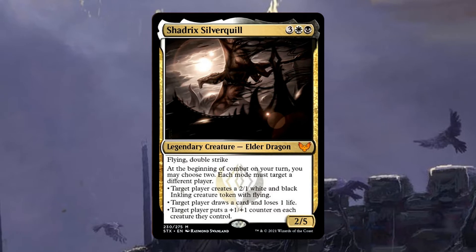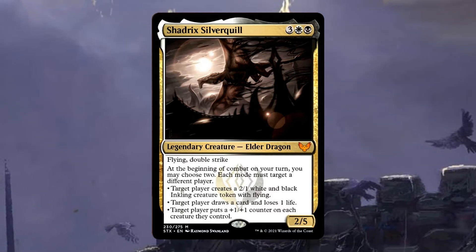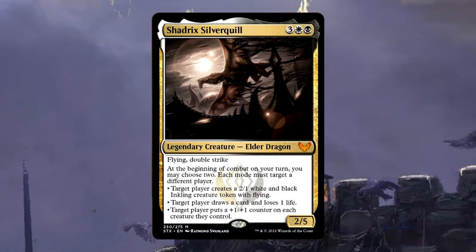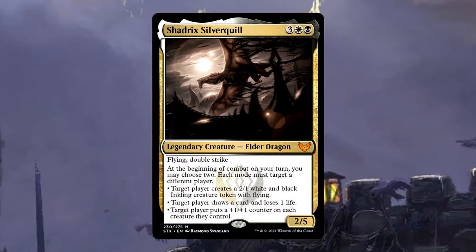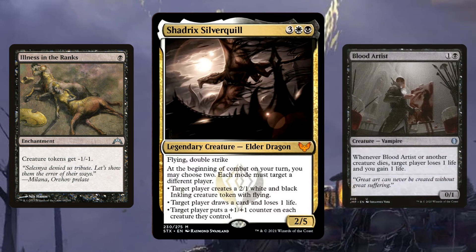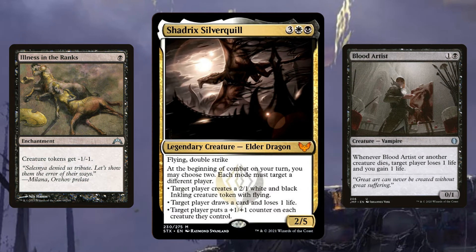Compare Shadrix to one of the only other Orzhov commanders with card draw, Furia Judge of Valor, and the card draw advantage Shadrix provides is clearly superior. For the opponent mode, I've built this deck around choosing 'target player creates a 2/1 white and black inkling creature token with flying' and giving that to an opponent. I'm calling this deck 'Shadrix Hates Life.' The deck is built to decimate creatures — we want those inkling tokens to die the moment they hit the battlefield.